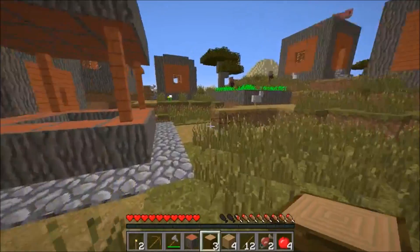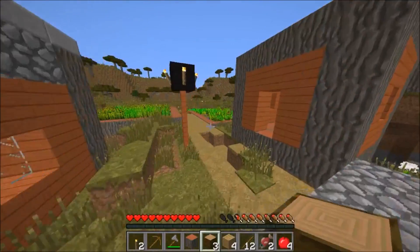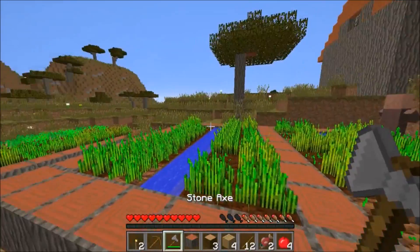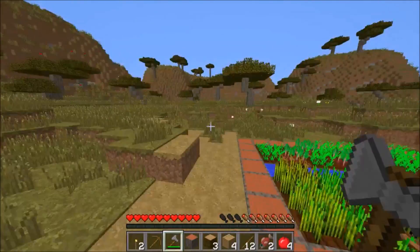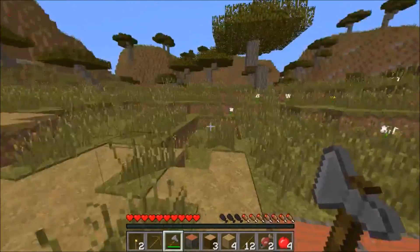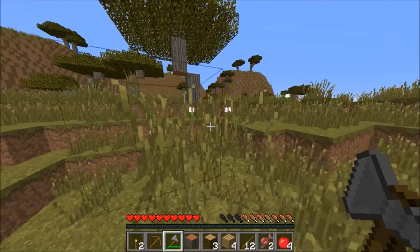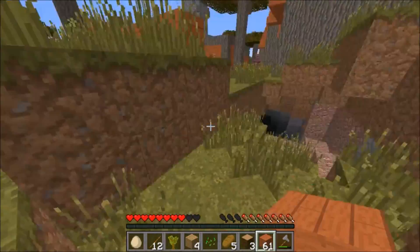That starts by — do we go mine trees for wood or cobble? Guys, I'm going to mine a bunch of wood and start building the wall. I'll speed it up for you and I'll catch you on the flip side.